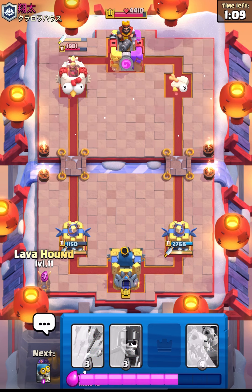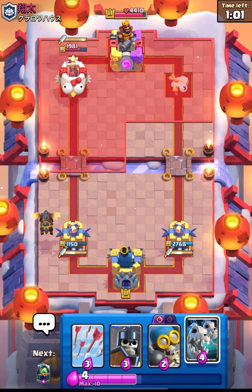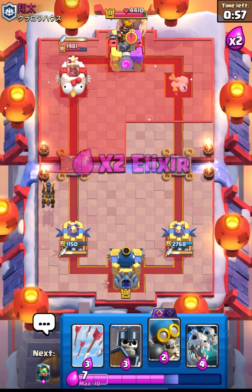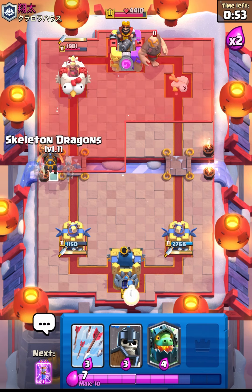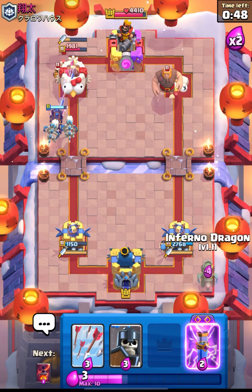We are about to hit 2x and it's already GG. I will place my Lava Hound again from the back and try to create a push. He's not giving up too soon, so I will place my Bomber from the back and also have my Skelly Drag going in.